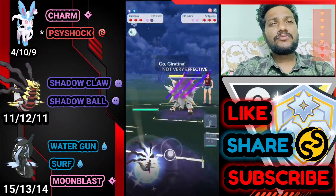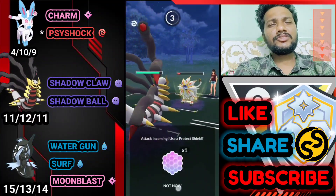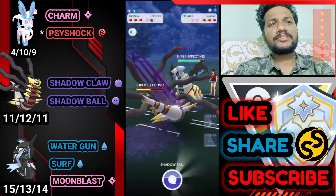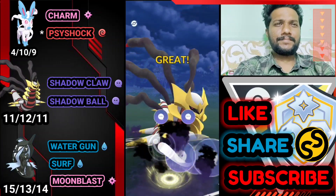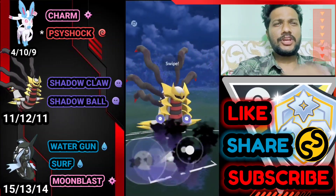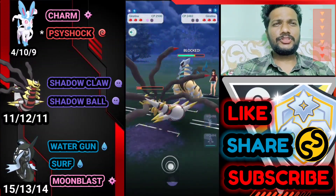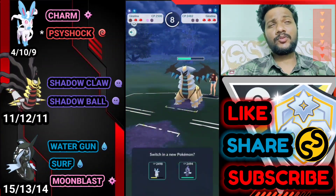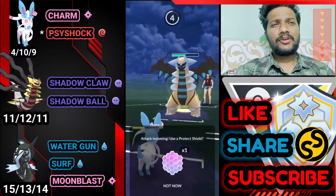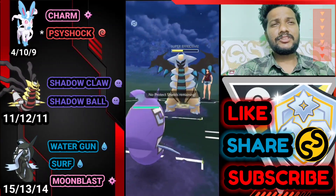I'm switching to Giratina Origin Form. Farming down his health with Shadow Claw — he doesn't switch. I find another defense-fell opportunity. He brings his Giratina Altered Form. Going for Shadow Ball — he uses his shield. Another Shadow Ball — and the opponent uses both shields. We have the advantage. Two or three Shadow Sneaks already charged. Bringing out Sylveon and catching his second Shadow Sneak on Tapu Fini — and yes, we made the catch!